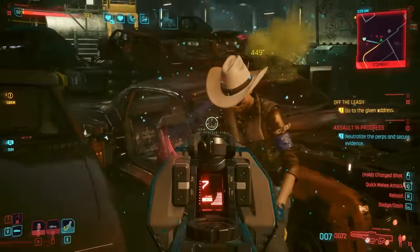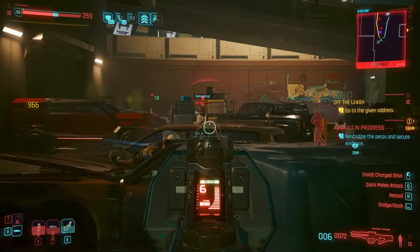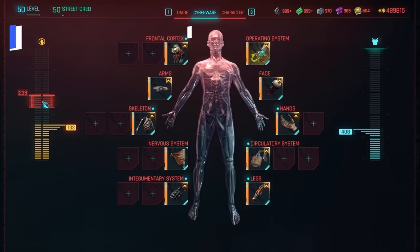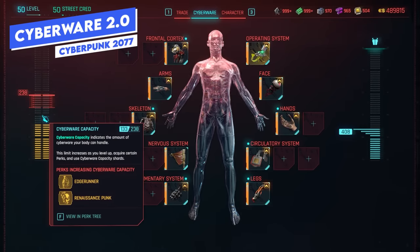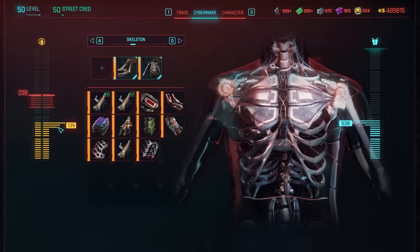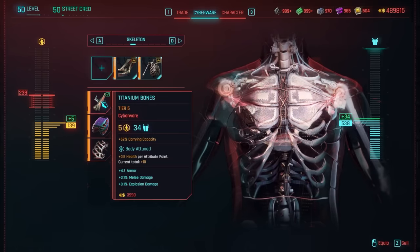We're going to be dropping some Cyberpunk Update 2.0 builds very soon, so let me know what sort of build you would like first in the comments down below. We'll start with how the new system works — the main difference is it is now a risk versus reward sort of system. The main category on the left is the cyberware capacity, which is the amount of cyberware your body can actually handle at any given time.